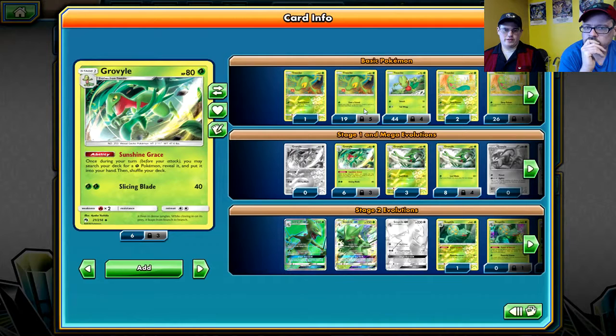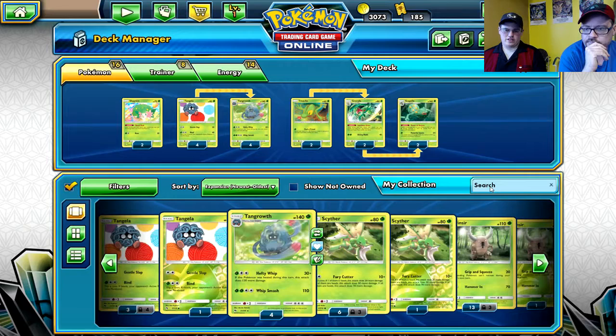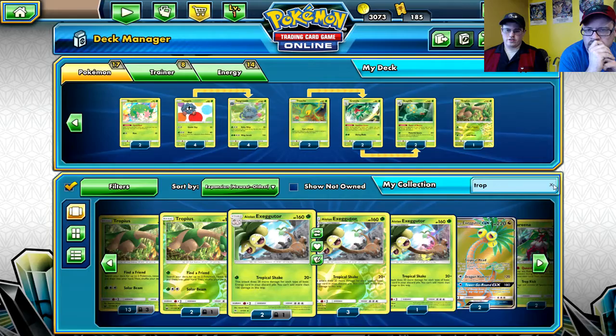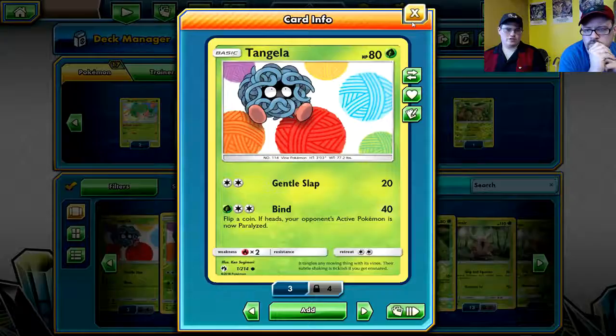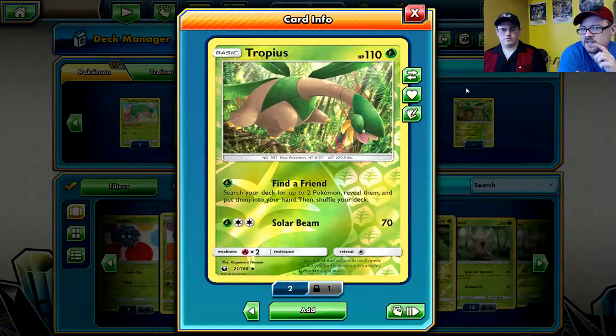Finding your attacker is always better especially since we're running a grass-heavy deck. These decks won't run many GXs unless there's an ability on it to use. I like Tropius for grass decks as a starter - if it starts, great; if not, it gets discarded. It's just a grass-dedicated Vulpix.